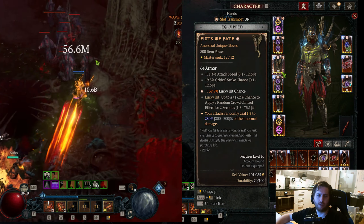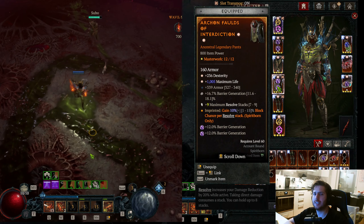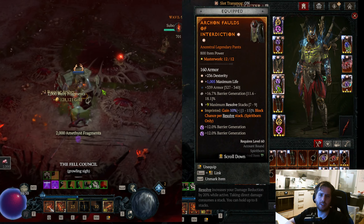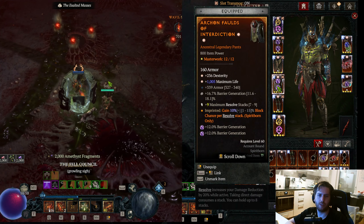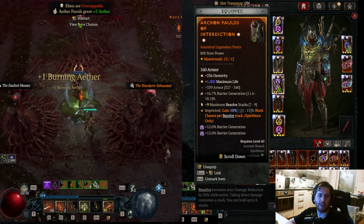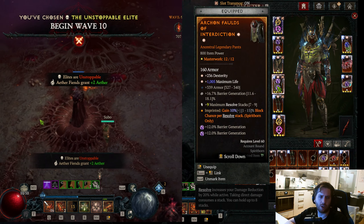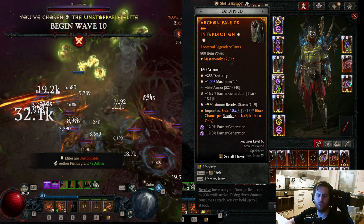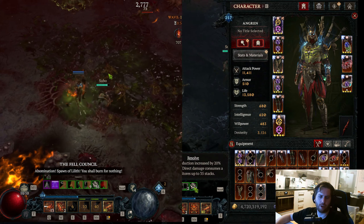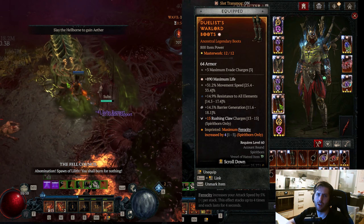For chest tempers, get Brawl generation because we need it for 133, and also maximum resource stacks — triple crit maximum resource stacks. For gloves: really simple — lucky hit chance, Fists of Fate, and triple crit. For pants: take the Aspect of Interdiction, which gives us crazy block chance scaling in combination with the Aspect of Redirected Force that scales our crit damage. Also get Dexterity and max life as GAs, armor as a third affix, and for tempers get Brawl Chain and resolve stacks — crit your resolve stacks. You can see 35 resolve stacks right now.